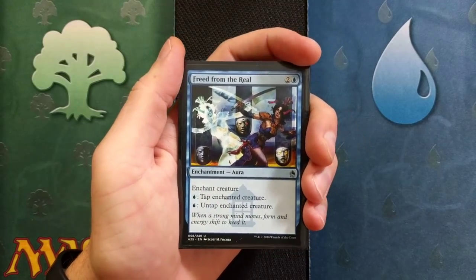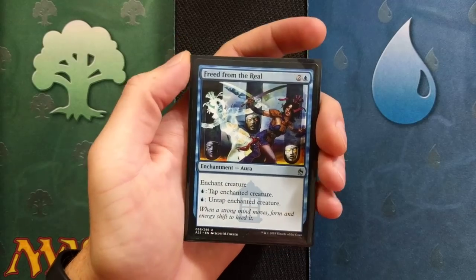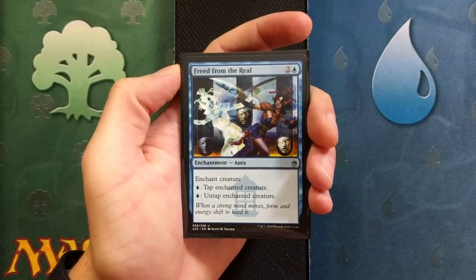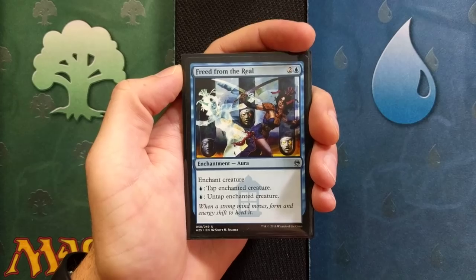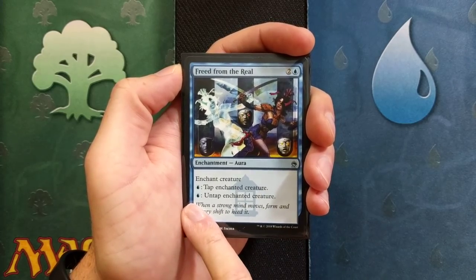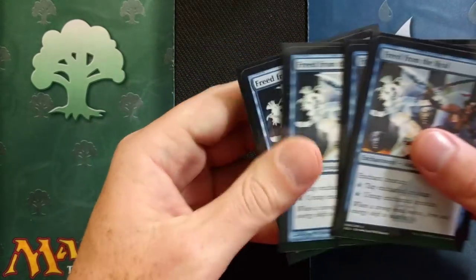Now I think it's clear why we have the good old island out here. Freed from the Real. This card is going to be a necessity for our turn two win. It's a three drop. Enchant creature. For one island, tap the enchanted creature. For one island, untap the enchanted creature. Awesome card. We're running a total of four.